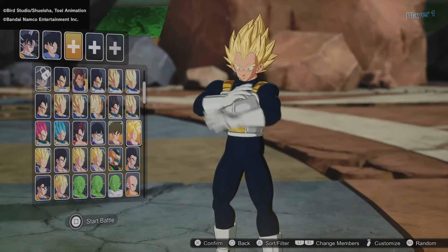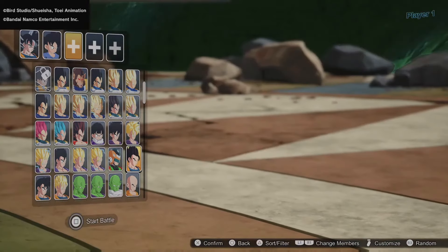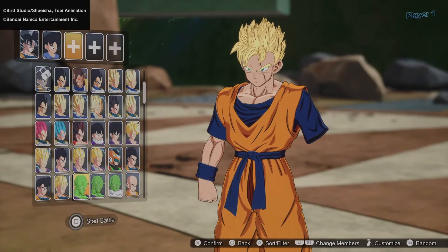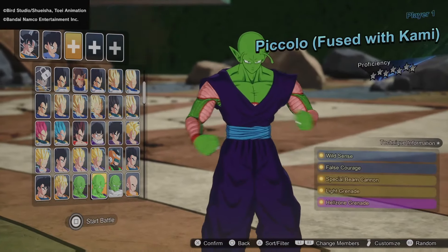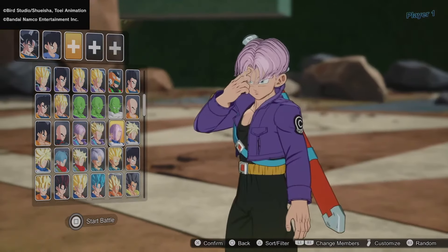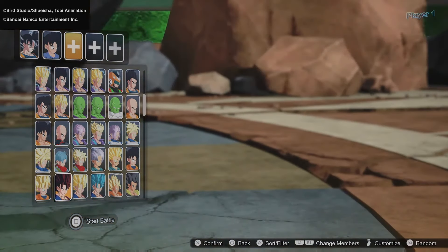We have Gohan in Super Saiyan, Super Saiyan 2, Ultimate Gohan, Great Saiyaman, and Future Gohan — it's great to see Future Gohan in the roster, possibly the first time we've seen him. We have Piccolo, Piccolo fused with Kami, and Nail. Moving into the Earth fighters, we have Yamcha and Tien. For Trunks, we have all separate variations: Trunks Melee, Trunks Sword, and Future Trunks in Super Saiyan, though Future Trunks only goes up to Super Saiyan rather than Super Saiyan 2.